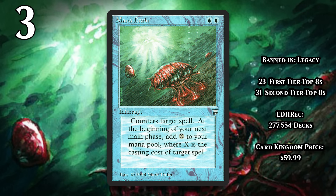At number 3, I've got Mana Drain, which is banned in Legacy. For two blue mana, Mana Drain counters a spell, and then at the beginning of your next main phase, you get an amount of colorless mana equal to that spell's mana value. Today, Mana Drain is just a strictly better Counterspell. Back when it was printed in 1994, it was a little more complicated, because Mana Burn was a thing — which meant if you had unused mana at the end of a phase, you took one damage for each unused mana. In other words, Mana Drain was painful sometimes, but even back then it was an amazing card. It got banned in Legacy in 2004, and Mana Burn was still a thing then.